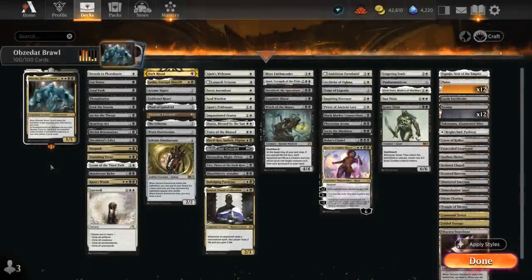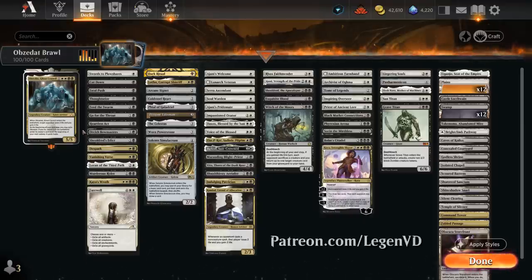Hello and welcome to another Historic Brawl Games video. Today we're taking a look at a black-white life gain and drain deck featuring Obzidat Ghost Council as our commander, voted on by my supporters on Patreon.